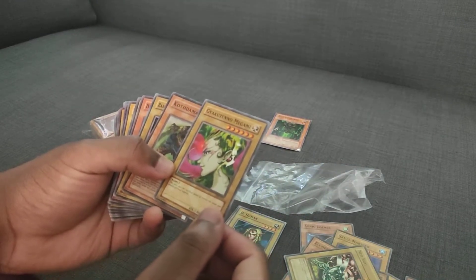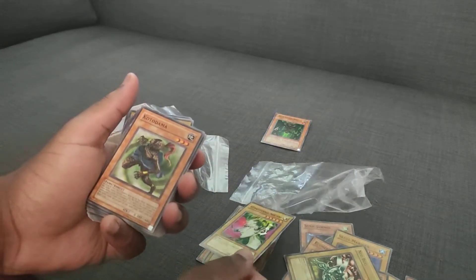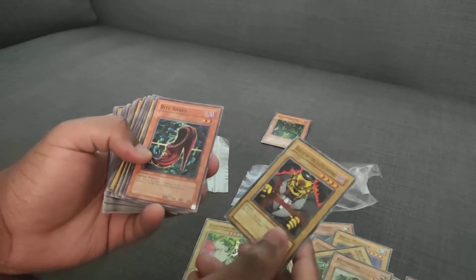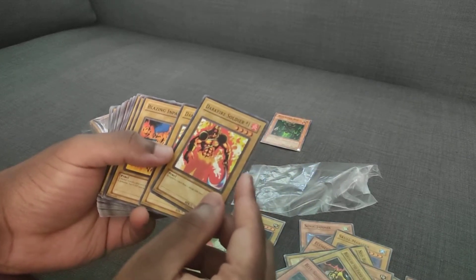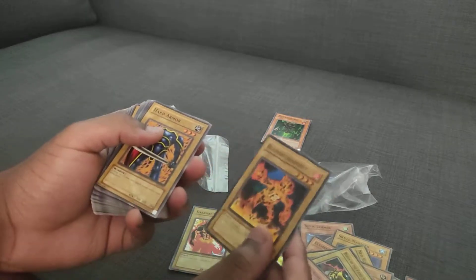This card — I forget the actual translated name. Kotodama, Baron of the Fiend Sword, Bite Shoes. Dark Flare Soldier — 1700 beater. Pyro support, Pyro support, let's go. More Pyro support.